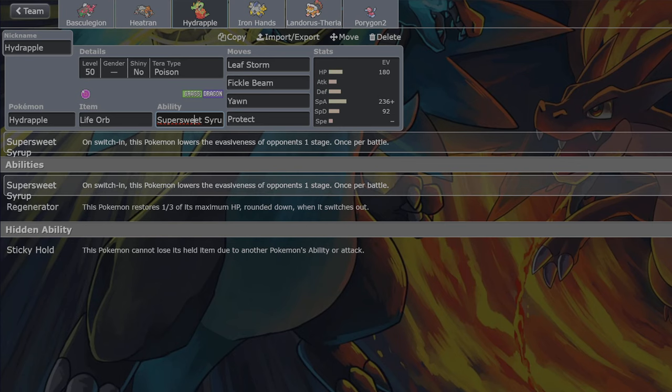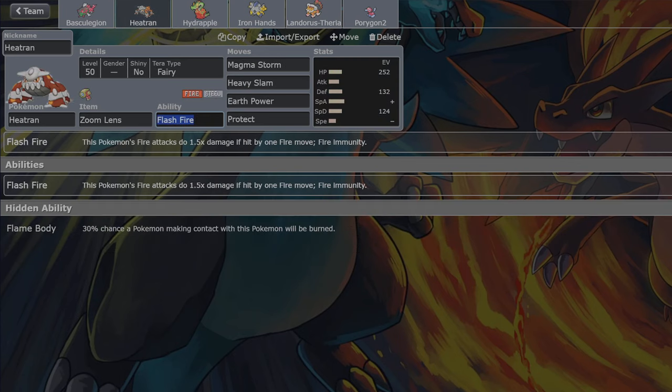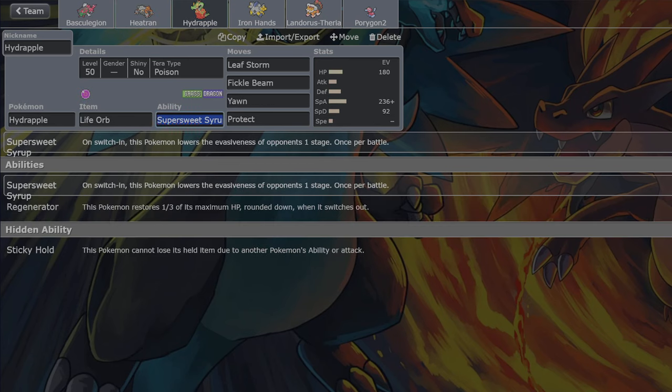The main reason is this: Magma Storm can't miss now - at least against the first two Pokemon. This is what sold it for me: Super Sweet Syrup. Because the inconsistency of Magma Storm - I had it at 90% with my Zoom Lens - well, now I've got it to 100%. That's got to be the thing that tips this over the edge, surely.